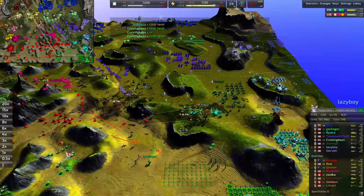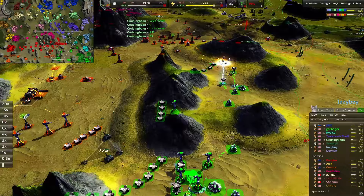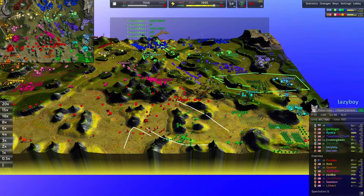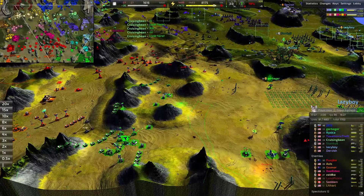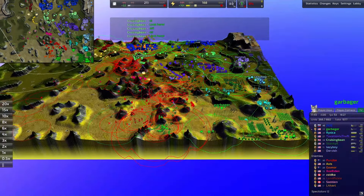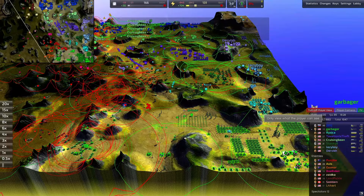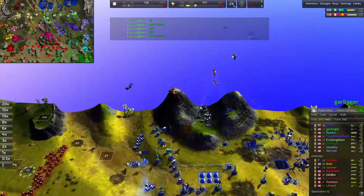They actually kill a Hound with a construction aircraft — just reclaimed its soul right out of it. Garberger is really holding on down south, mostly because nobody's attacking them. This is where you'd want to attack — there is some defense with laser towers, but there's a vehicle plant right there. I'd be surprised if they knew about it.